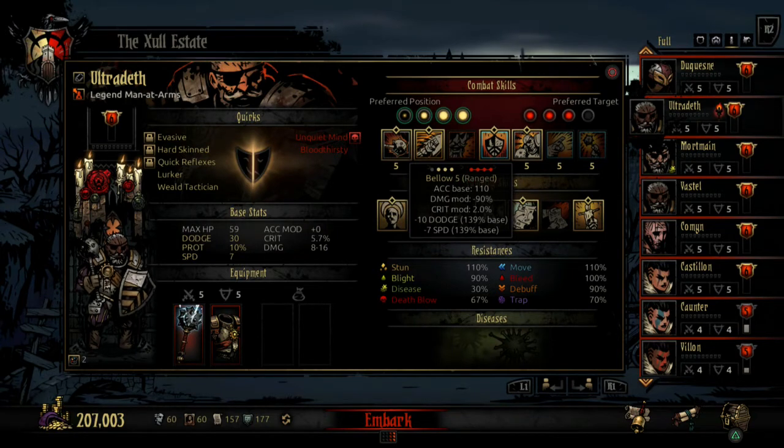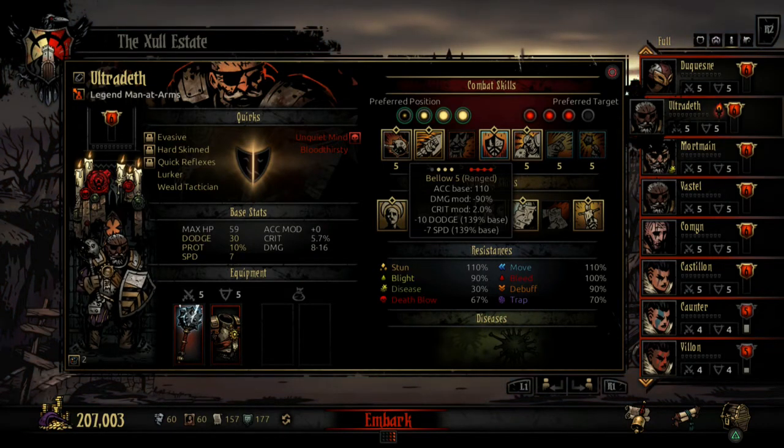Bellow is a debuff and it affects every single target on the enemy side. It's going to debuff dodge so you can hit the enemies better, and it's going to debuff their speed to make them slower so you get more turns. The good thing about it is it stacks — I think 2 or 3 times — and it has a good base of 139%.